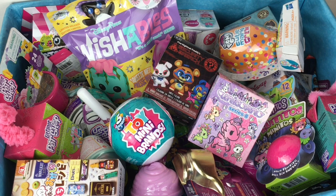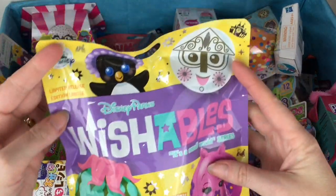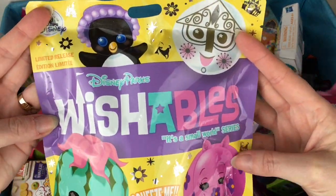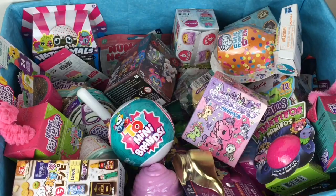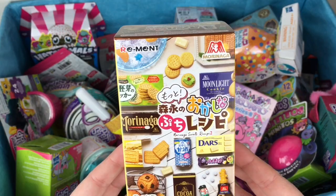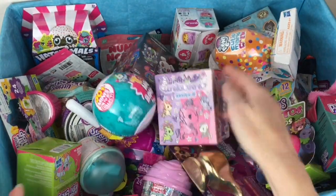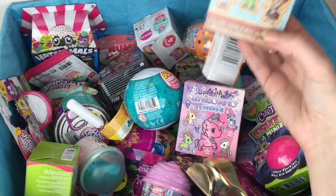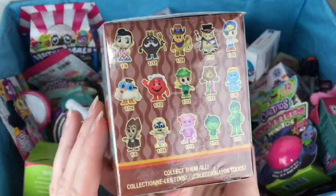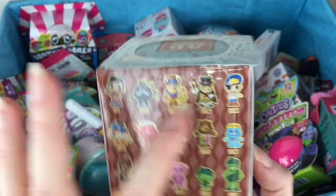Ahoy mates and welcome to another episode of my blind bag ship series where I choose six surprises and load them into the jolly roger to open. First up, let's grab our really big bag — it takes up a lot of space. We have our Disney Parks Wishable series from the ride It's a Small World, which I love so much. We also have this Morinaga Sweets Recipe 2 blind box — very cute — and an Ad Icons Funko Mystery Mini blind box with lots of cuties, including some food items. I love the apple pie.